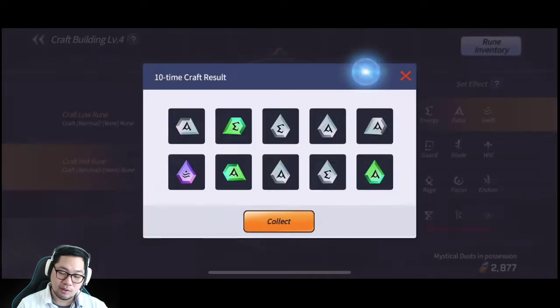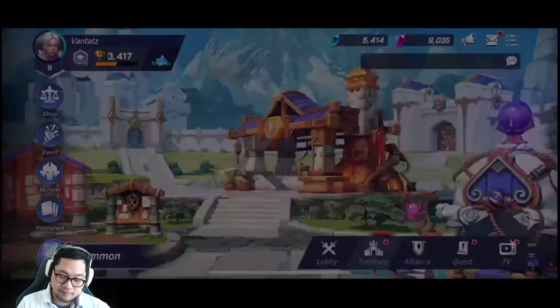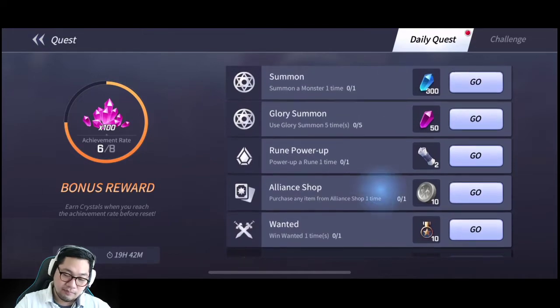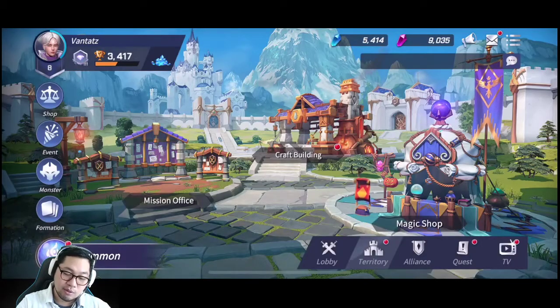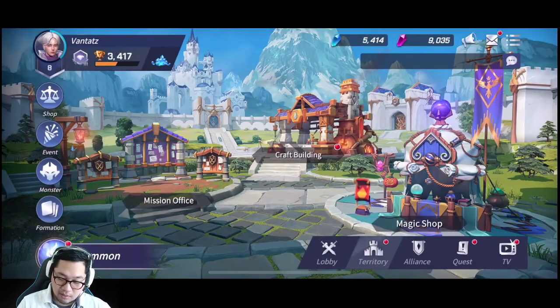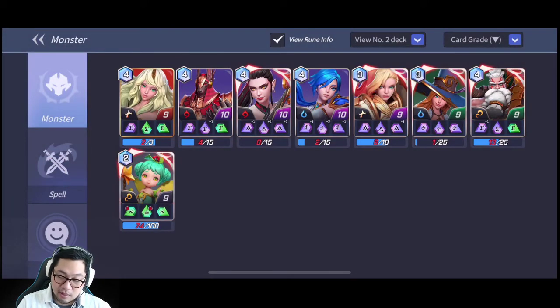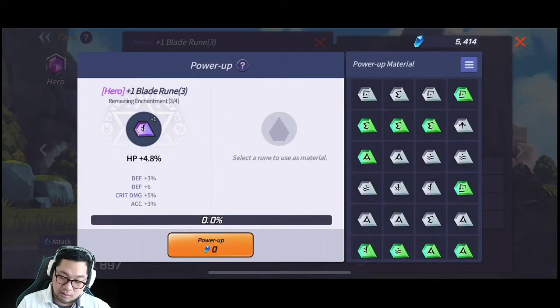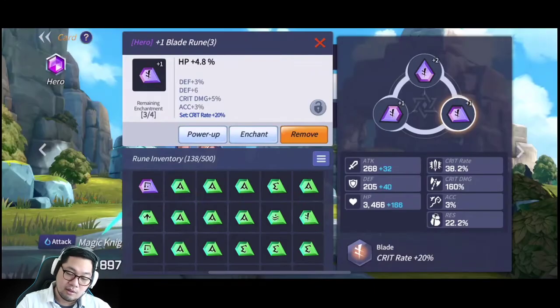Sometimes you don't get epic or purple runes, but we got one. After this there's a daily quest for runecrafting and rune powerup. You must do the rune powerup — you can simply powerup one rune, regardless of level, just like that. Powerup it and then the quest is completed.